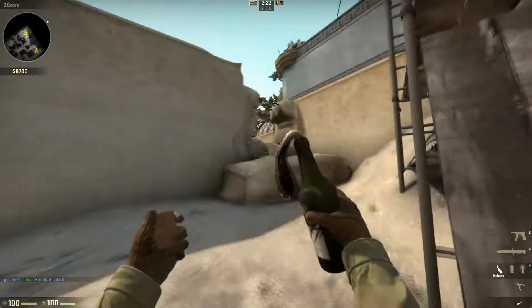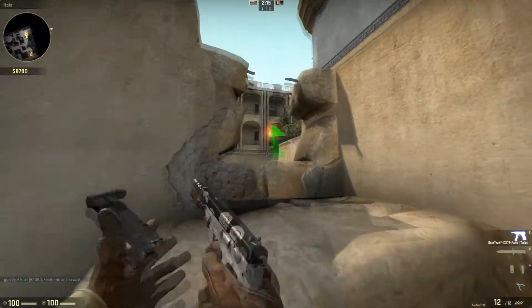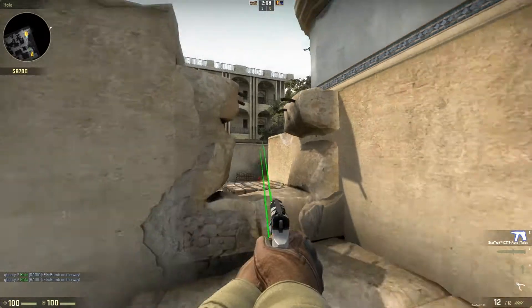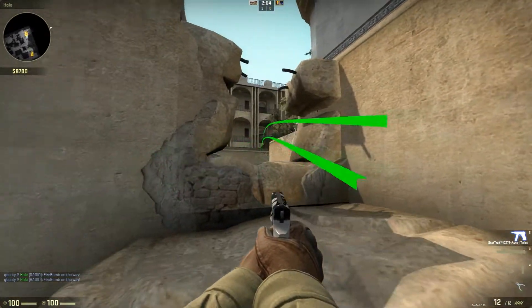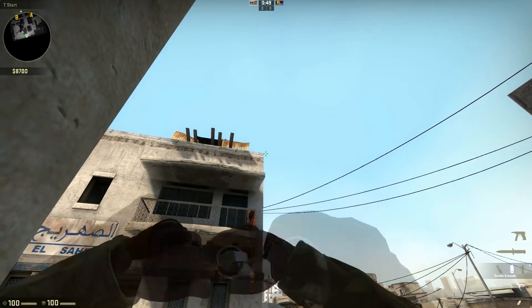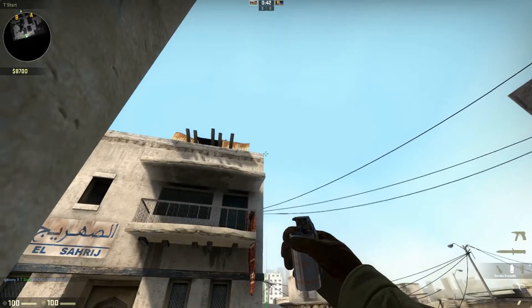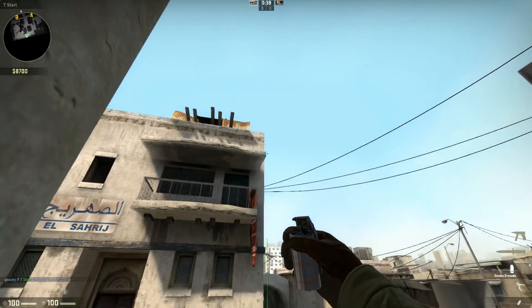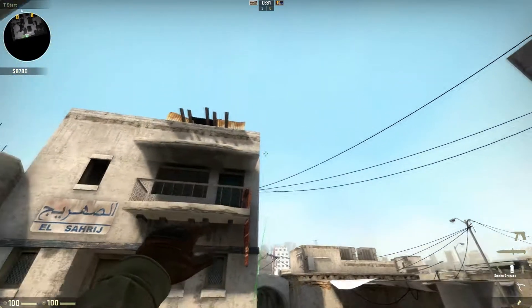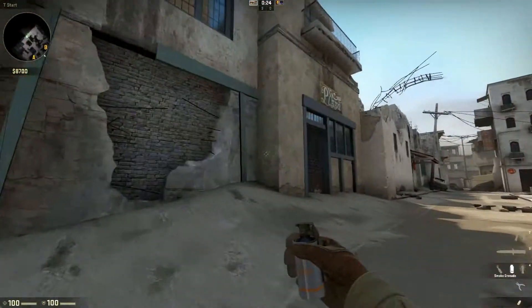A very easy nade for if they take B — normally someone's always sitting there, so it's not a wasted nade. Just throw it back there, really anywhere to the left of this wall, not too far, just right here. It's going to nade back plat, and it's going to block from T spawn to block off cat, so you don't get picked mid from the opera. Line up your crosshair with this top corner here, then open it, and as soon as you hit this first line here, let it go. Line it up and throw.